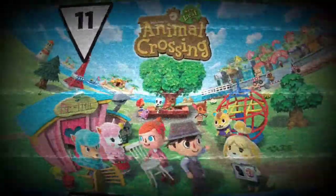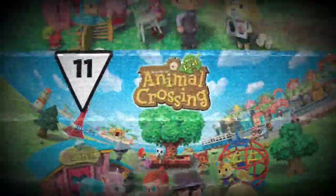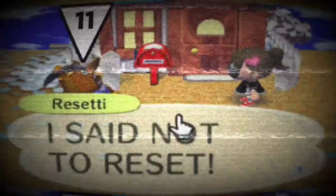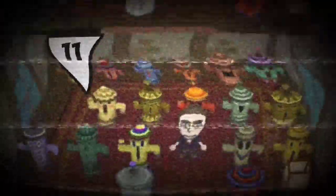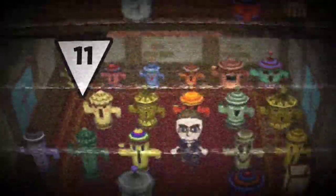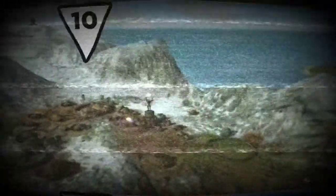Number 11: Animal Crossing. This is a cute little game until you forget to save, and the next time you play you'll see this character named Resetti, who gets very angry that you made that mistake. All over your village you'll see statues called gyroids, and you can use these weird statues to save your game. These gyroids aren't made up either — they're ancient Japanese burial statues said to contain the souls of the deceased.